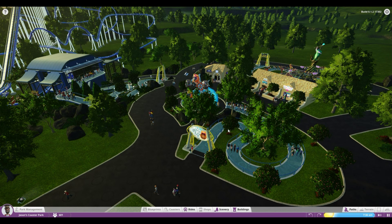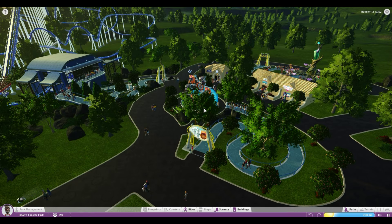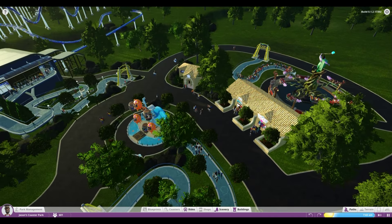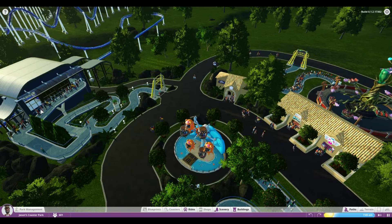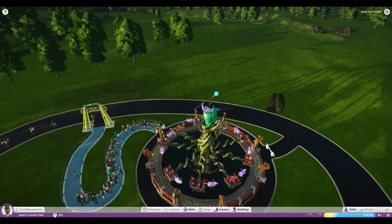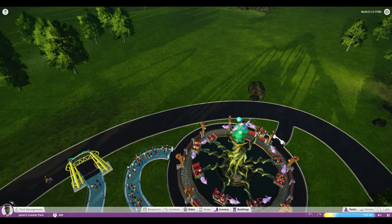The queue paths are these blue spirally-looking ones that go from your main path to a specific ride. You can see I've got a flat ride here with a queue path that goes to it from the main path, another queue path to this other flat ride, and a queue path going to my roller coaster. I've also got this area in the back which I want to expand into, so I need to place more paths to get my peeps out there.